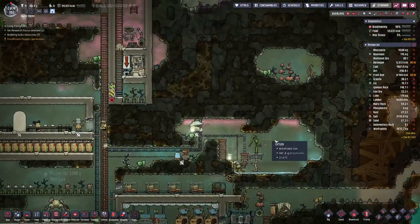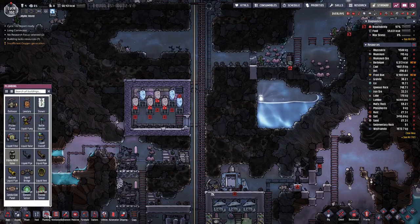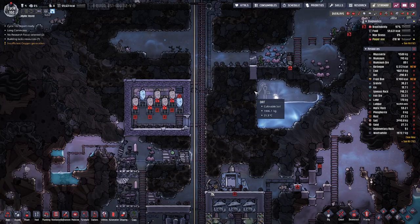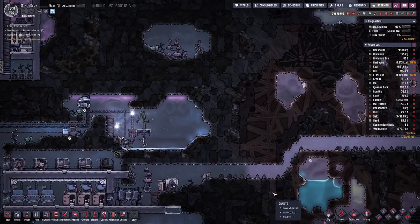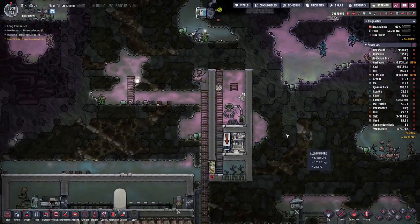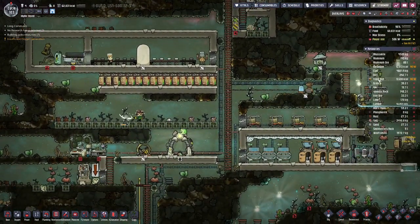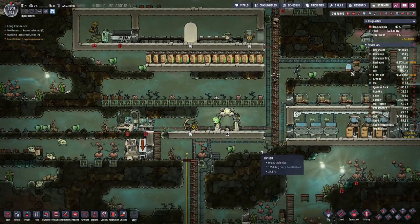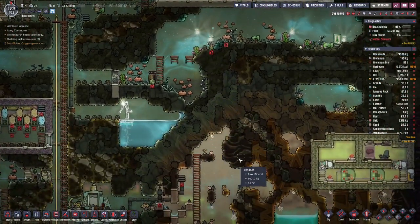Seeing that this water supply up here is going down, maybe we should prepare another setup here by digging through there. That's ethanol - we won't drink that. We can see we have frostbump and barbecue, so definitely better food than we had in the past. That should really help with the morale of our duplicants. I think we are on a good way.